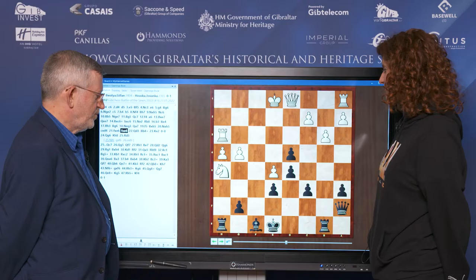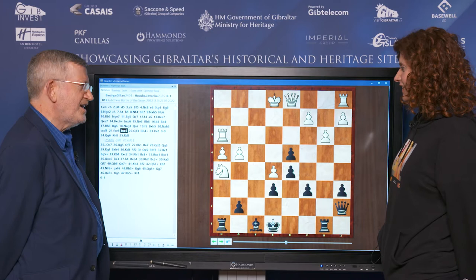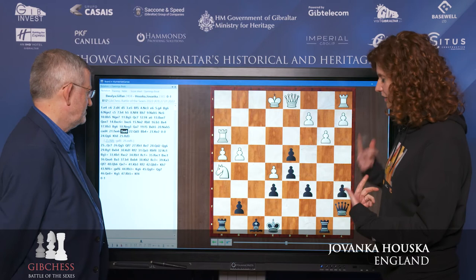We're looking at the position after f takes e6. This is an incredibly sharp position. As you can see, both kings are unsafe.